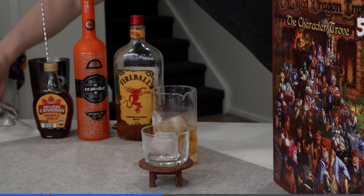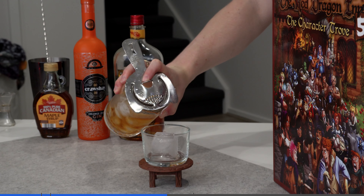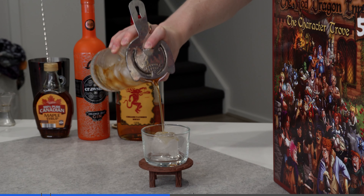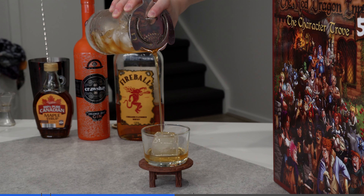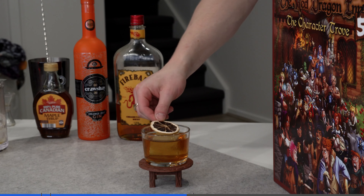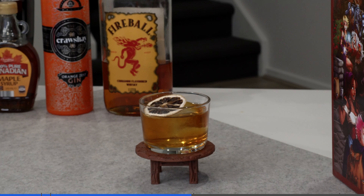We're serving this in a lowball glass on a lovely big ice cube. And we're going to pour our drink over the top — look at that, absolutely stunning. It's all the way to the top of the glass. For garnish, we're going to use a dehydrated orange. You can use a fresh orange if that's what you've got, but it's dragon's breath — it's fire. You're not going to find fresh oranges where there's fire. So we just chuck that on top and it's going to look great. That is our Dragon's Breath Ale.